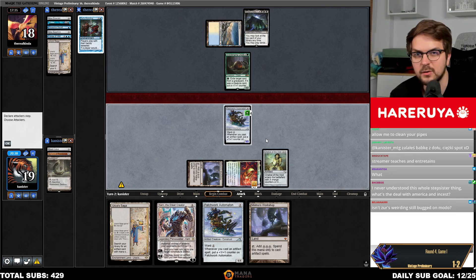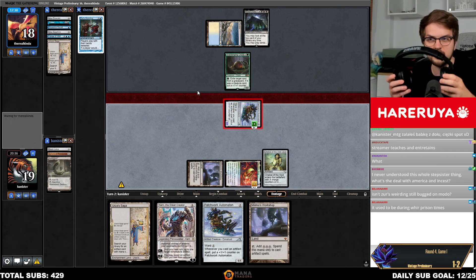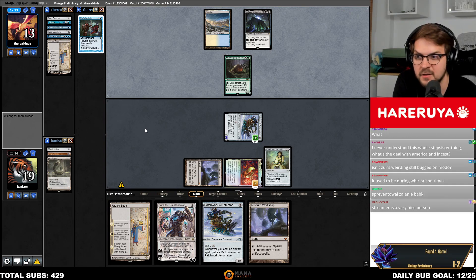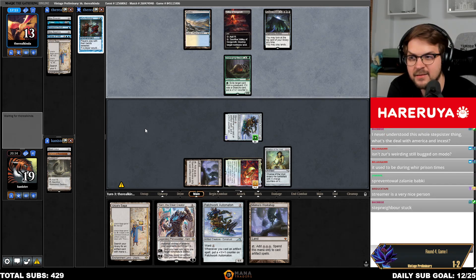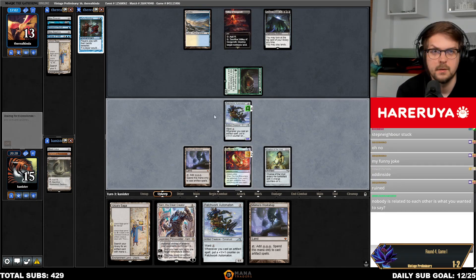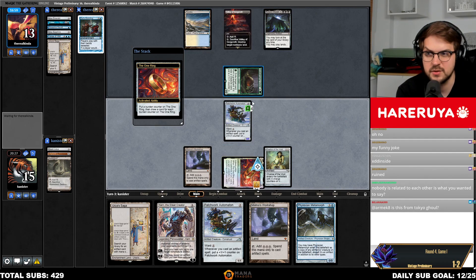She's like 80 — nobody got stuck in the washing machine or anything like that, nobody needed help getting unstuck. My opponent is running a very successful Bolas's Citadel deck and also a very successful Scavenging Ooze deck.